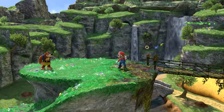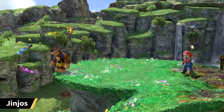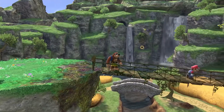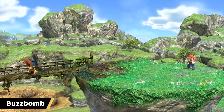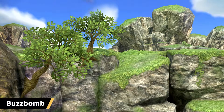Here come the Jinjos! We saw some of these earlier when the Mighty Jinjonator appeared. They come in many different colors and were hidden throughout the world - like Gruntilda in the original game, they're also sad souls. And now we see something floating in the background - Buzz Bombs! They're lucky enough to have made the cut in Super Smash Brothers Ultimate. Sakurai put a lot of effort into these hard-to-see areas of the stage.